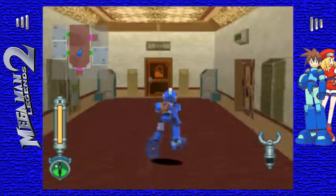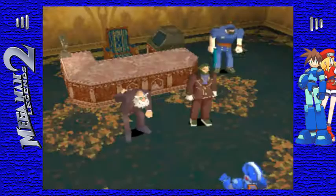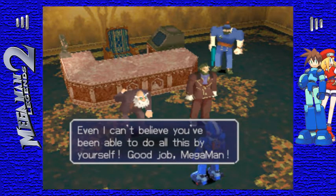At least now I remember where Blucher is, because he's in the door with the tree on the hill. Three down, one to go.